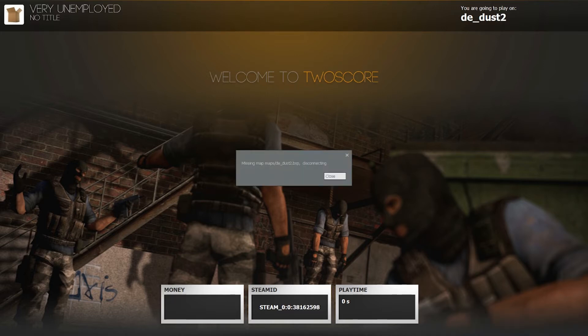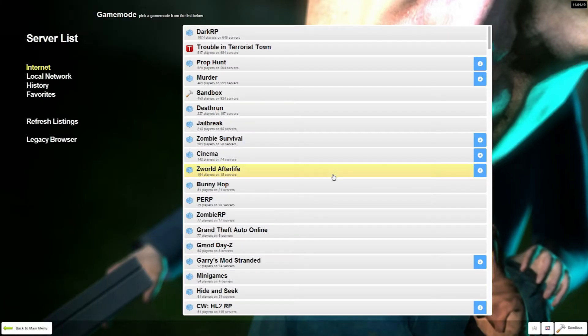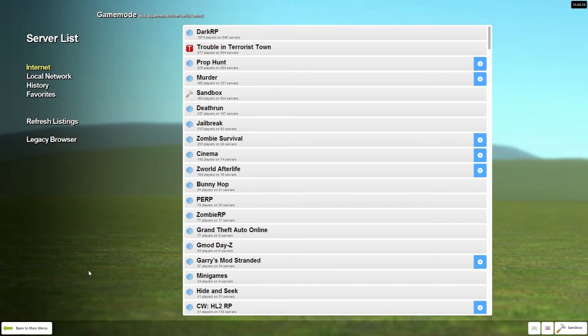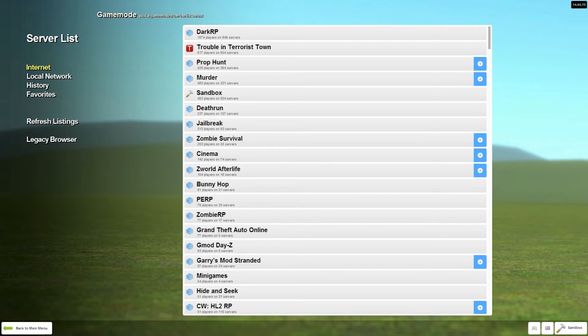I don't have this map - oh I'm disconnecting. The Chinese are obsessed with freaking fireworks, they'll just shoot them whenever. I've lived in China for two years. You lived in China? Yeah, my dad's work moved us there so we lived there for two years. And they just blast fireworks whenever they want - they'll wake you up in the middle of the night. The map just changed! Oh good, now I can join it.